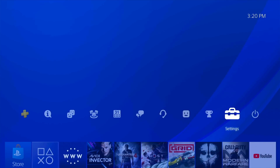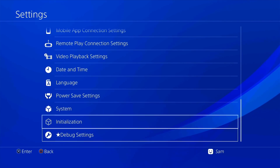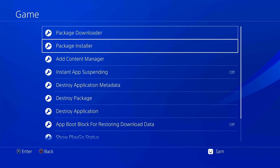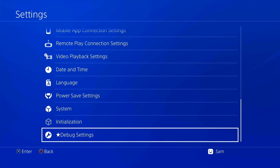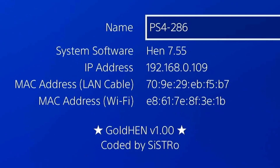We are now jailbroken. It did take a few attempts, but that's pretty normal with this jailbreak. We're jailbroken and using GoldHEN. Going to the system info — as you can see, HEN 7.55 and it says GoldHEN version 1.1 coded by Systro right at the bottom, confirming you're actually on it.